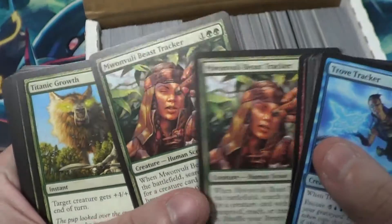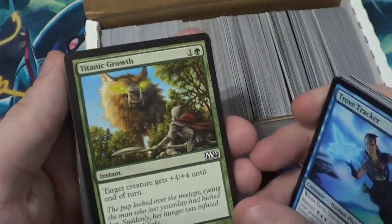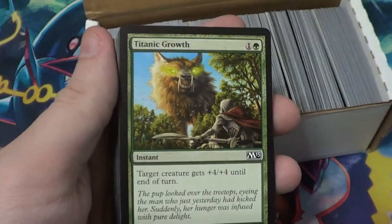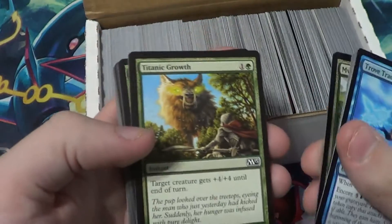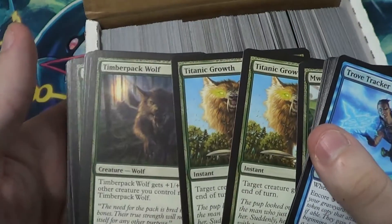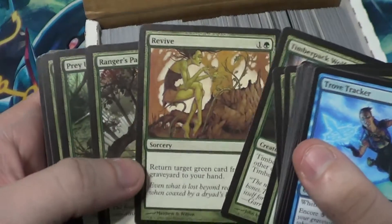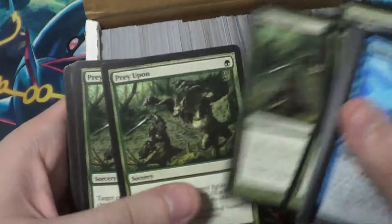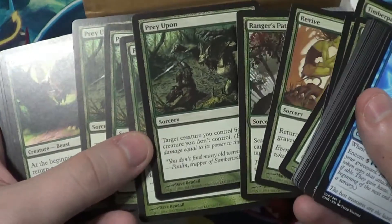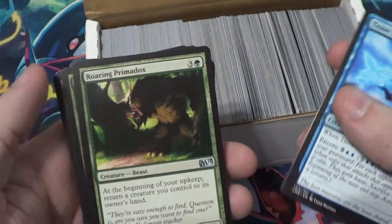Oh, there's two. They said there shouldn't be more than four of a duplicate - no more than four of a kind of anything. They also stated that they throw in a few extra cards just in case something escapes them. Two Titanic Growth. Two Timber - oh nope, just one, I expected two. Revive, Ranger's Path, Prey Upon. Bunch of Prey Upon - nice, four of a kind. And Roaring Primadox, that's pretty cool.